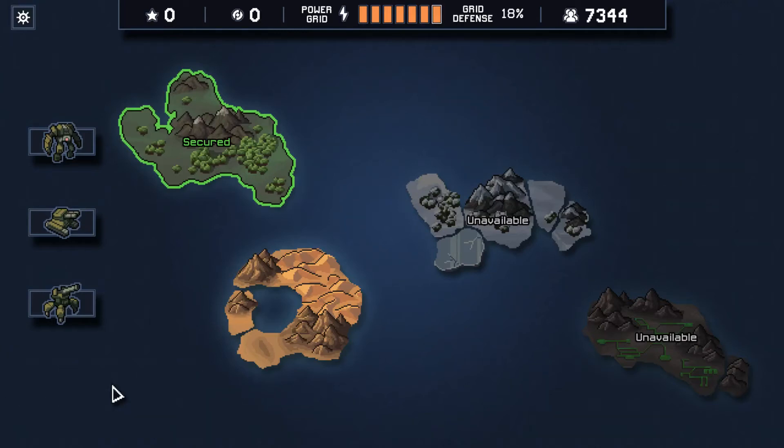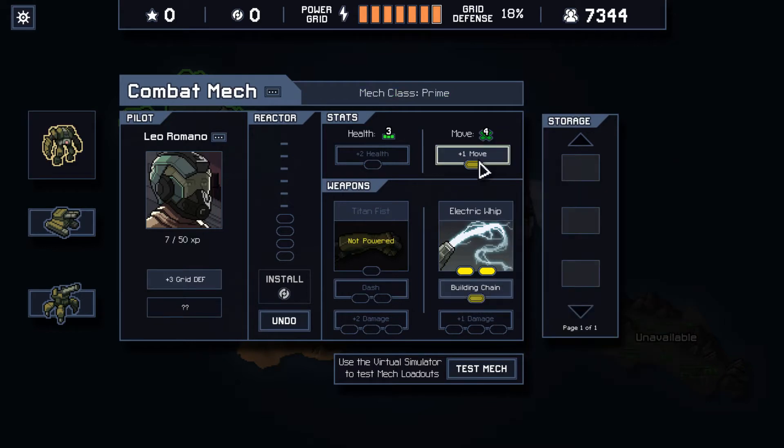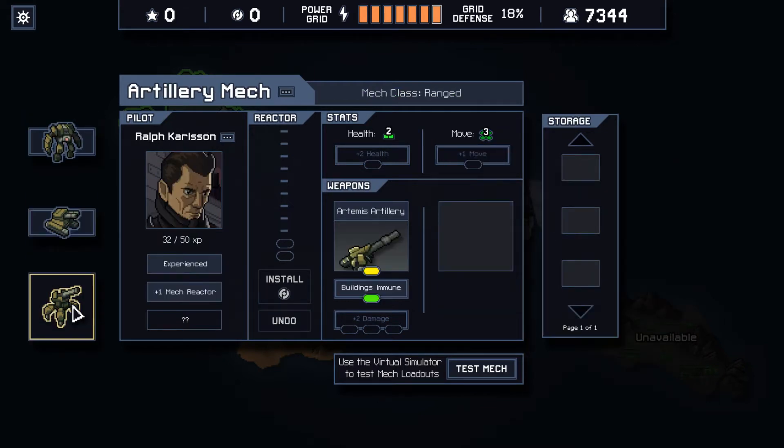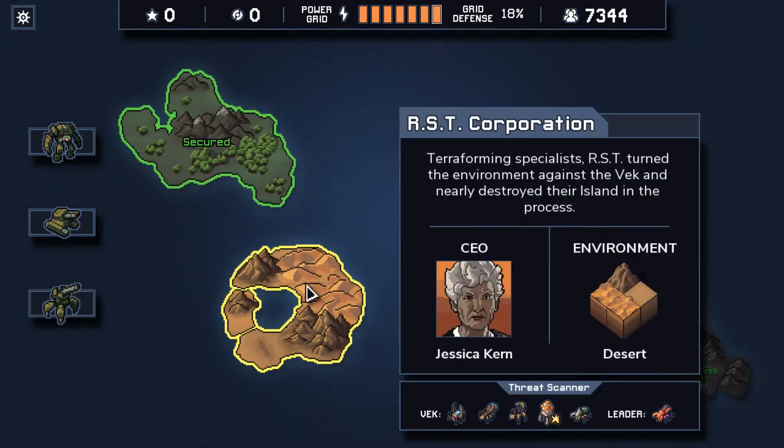Hello everyone, welcome back to a new episode of Into the Breach. As you may recall, in the last episode we finished up Island 1 and upgraded something. We gave this building chain extra move, and buildings are now immune to artillery fire. So we're going to go do the second island.